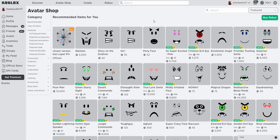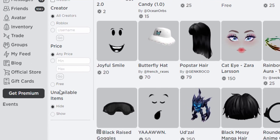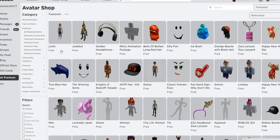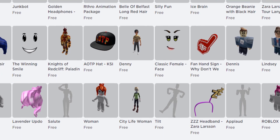To access all of the free items, you want to go into your avatar shop. Once you're here, you want to click all featured items. Once you click that, you want to scroll down and click free. And then once you click free, you'll have all of the free items right here that look very cool.